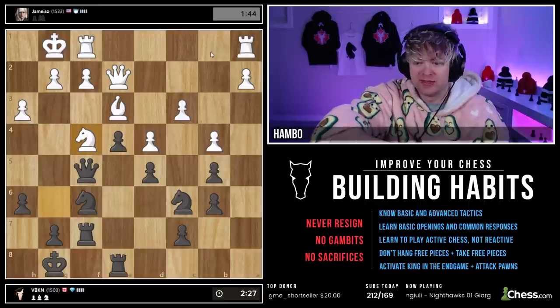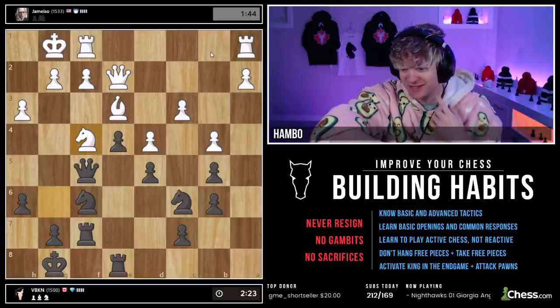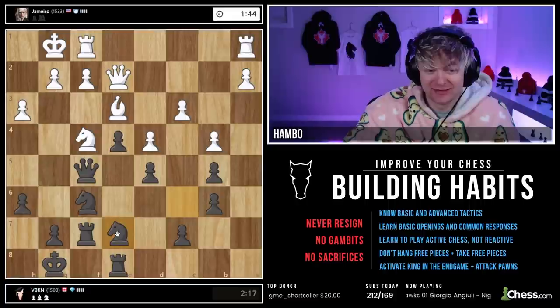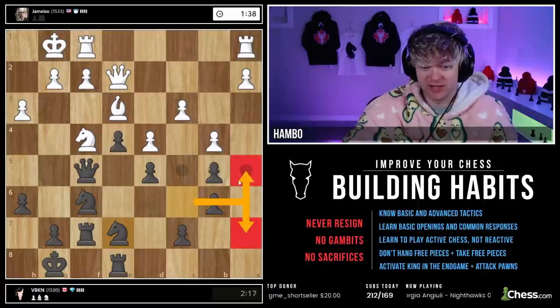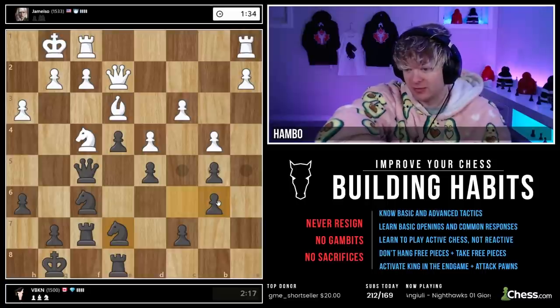Knight f4 — he's got a solid square there. What about b5 hanging? It's on b5 and it's hanging. Nothing I can do about it really. Knight a7 is not the type of move we want to play — I'd honestly rather you guys hang pawns than play moves like knight a5, knight a7. You'll be better off, I promise.